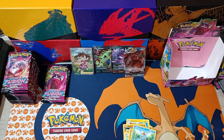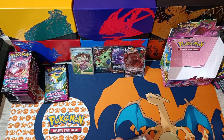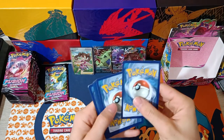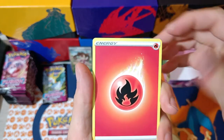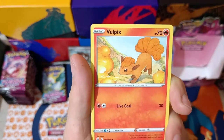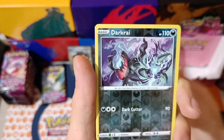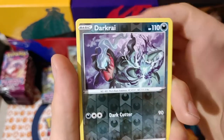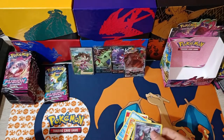Three packs left from this side. Fire Energy, a Diggersby, Sydney, Cross Switcher, Qwilfish, a Vulpix, Chansey — haven't seen these cards yet. Zigzagoon, Mankey — haven't seen that. Darkrai — oh, that's an uncommon. You'd think Darkrai would be a rare card but it's an uncommon. And Cloyster Non-Holographic.